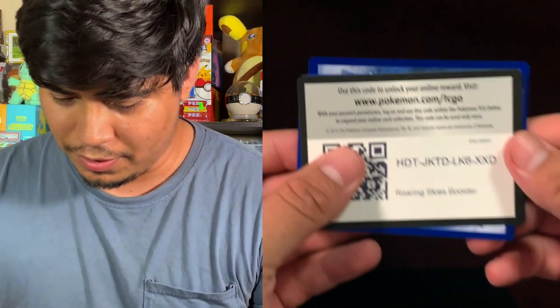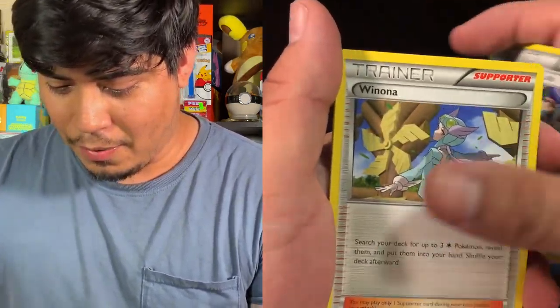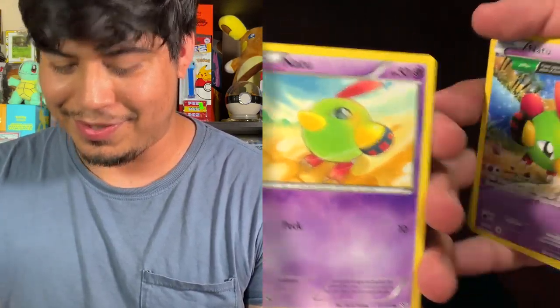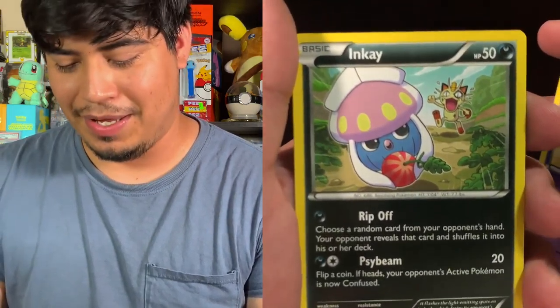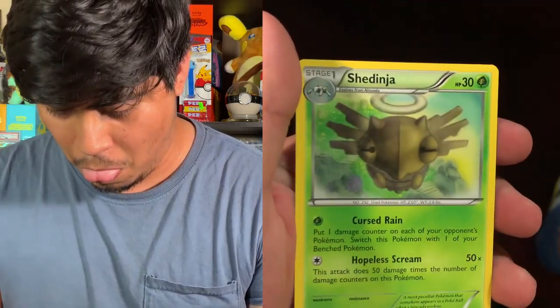Now we're gonna go with Roaring Skies — I'm gonna wait for Shiny Fates for the last one. It's been a minute for Roaring Skies. One, two, three — I was almost gonna buy a booster box for Roaring Skies. We got Winona, Dustox, Fletchling, Togepi, Natu — weird looking — another Natu. Natu is really cute, I remember in Gen 2 I wanted a Natu and didn't get one till way later when it evolved into Xatu. We got an Inkay, Carbink reverse holo, and the rare is a Greninja non-holographic. Maybe today just isn't our day.